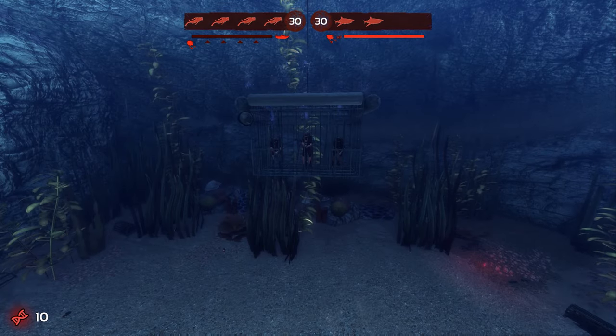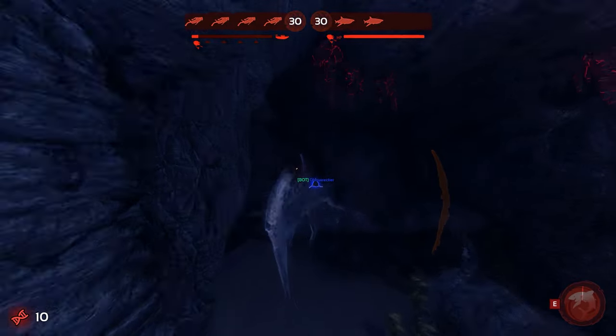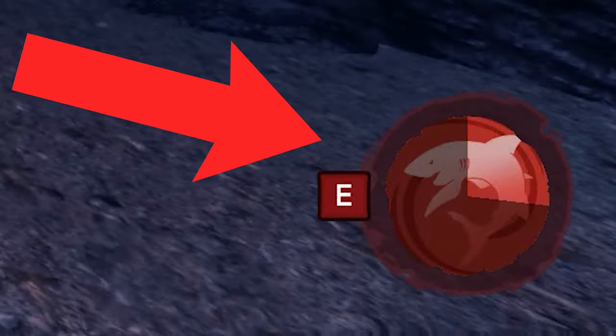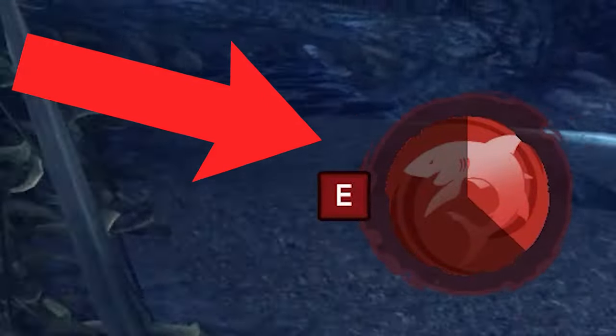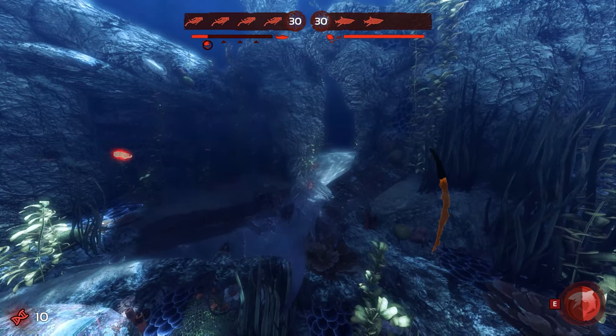The lemon is a sprinter shark, and this basically means I'm not going to be using any lunges or dashes to get to the divers. It also means I can pop my ability off because its recharge is still going down while the ability is active. Now it appears I've made it to the divers.